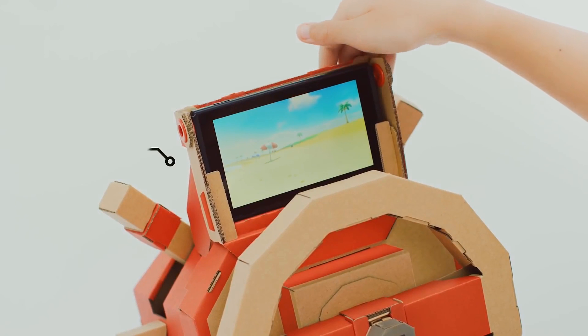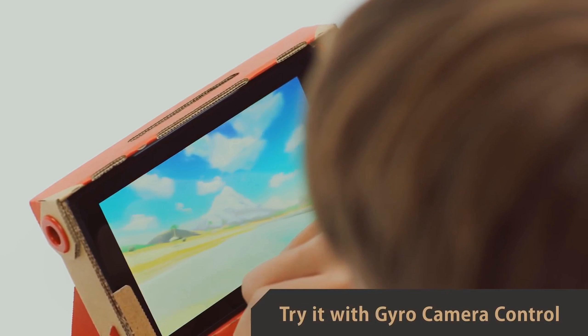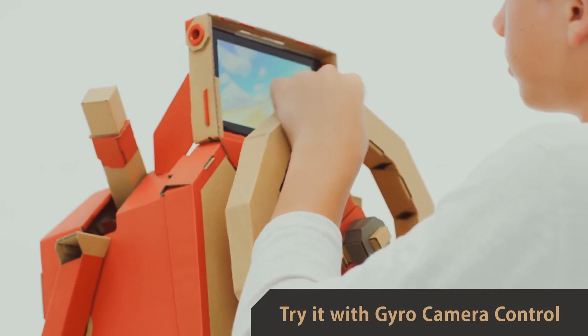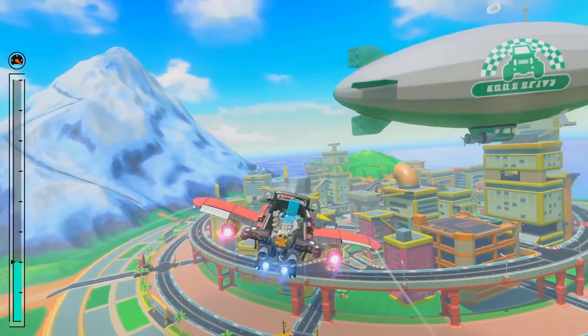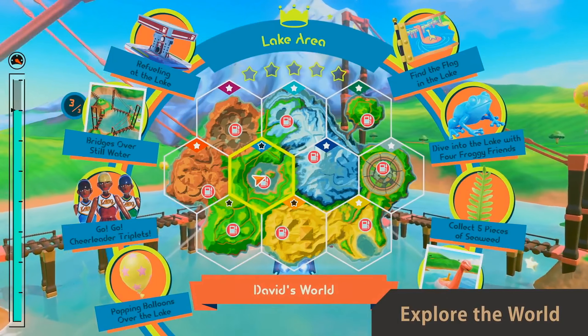The car has an additional accessory to make: a screen stand for your console. Try it with gyro camera control on for an even more immersive experience. From a parched desert, to snowy mountains, to a savage swamp, to a modern city — explore a mysterious world as you complete objectives and adventure.